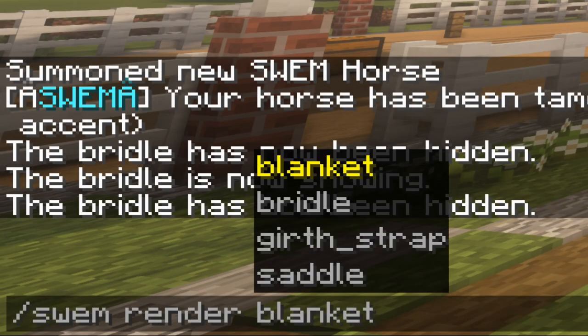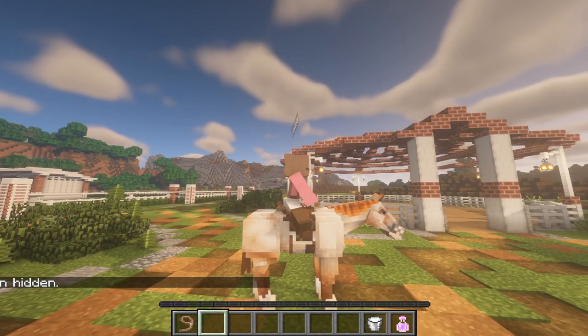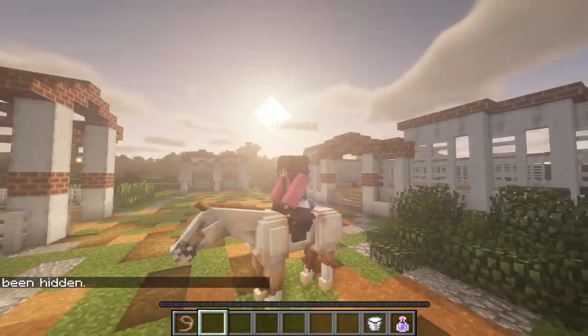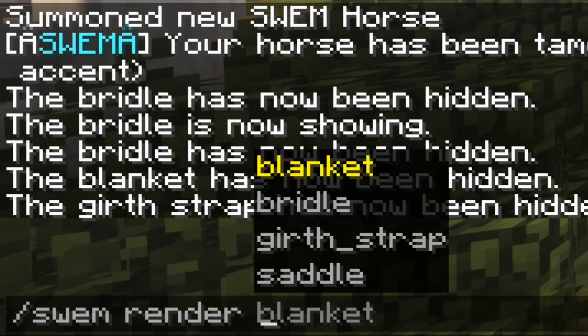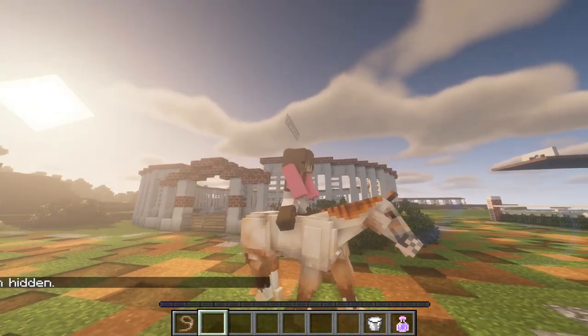If you press tab you can see the different options. We have the blanket — the blanket is now gone from under the saddle. We have the girth strap, so now it just kind of looks like a strapless saddle on, just like it was put on the horse's back. And then lastly we have the saddle, so now we are fully tackless on the horse.